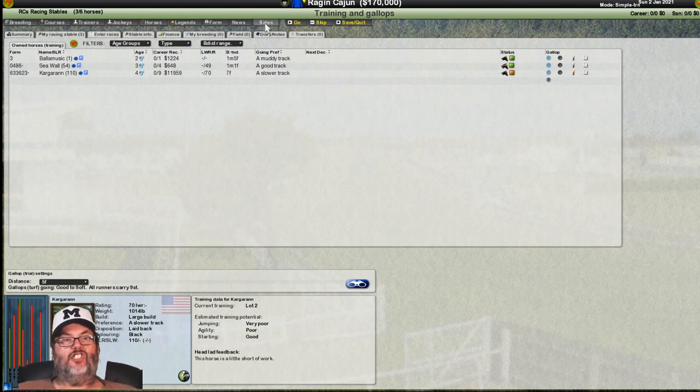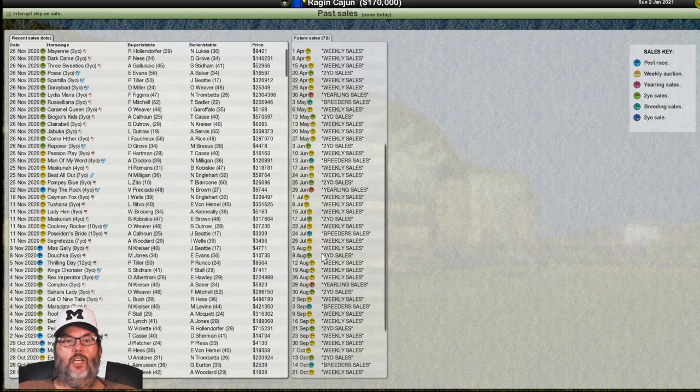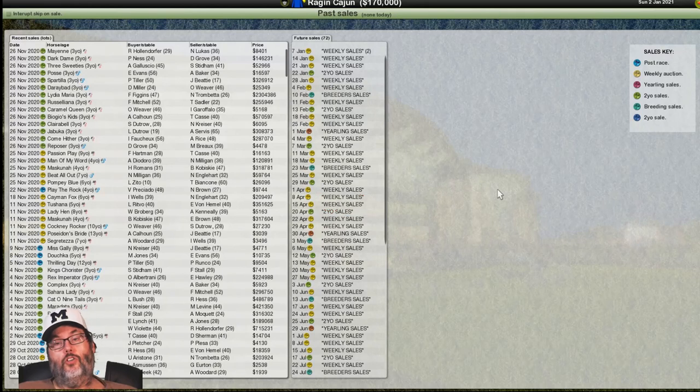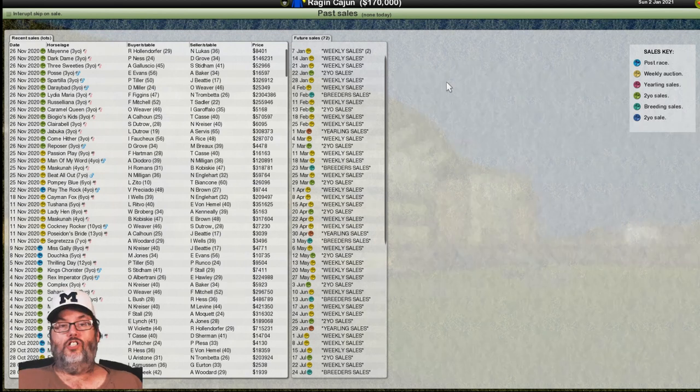Now let's go look at our sales. Sales happen basically every week — every race day, once every seven days. There are several types. You have post-race sales in blue — these are selling races where you can buy a horse after a race. You have weekly auctions, once a week, where our horses are. And you're going to get a hodgepodge — maybe a two-year-old, maybe a 19-year-old, male or female. You just don't know what you're going to get, so you may find a gem in these weekly sales.